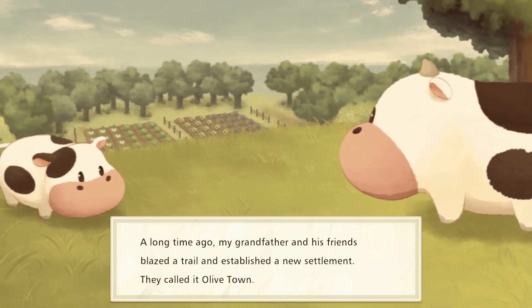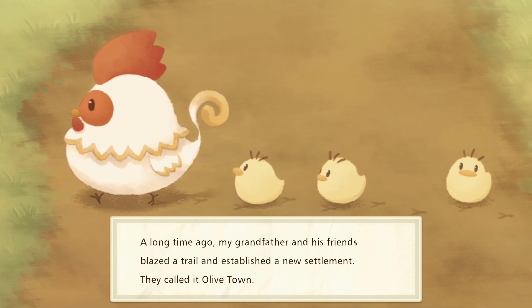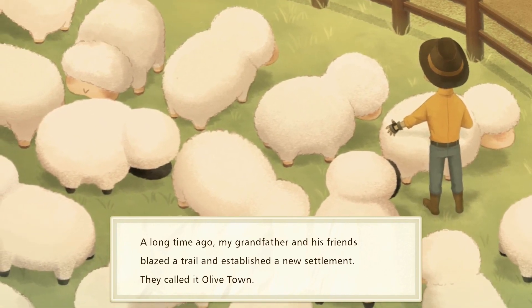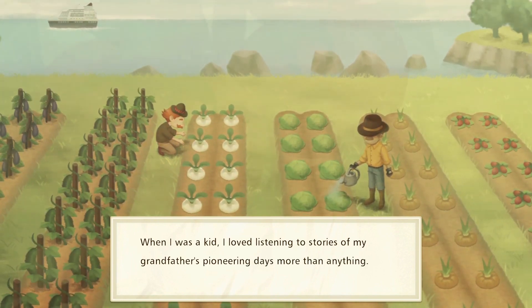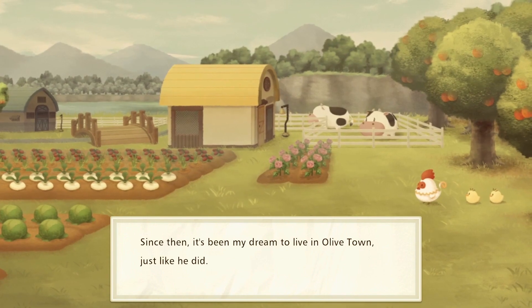A long time ago, my grandfather and his friends blazed the trail and established a new settlement. They called it Olive Town. They raised sheep — oh, look at how fluffy those boys are. It's automatic. When I was a kid, I loved listening to stories of my grandfather's pioneering days more than anything. Look at those big juicy tomatoes. Man, this is a good looking farm.